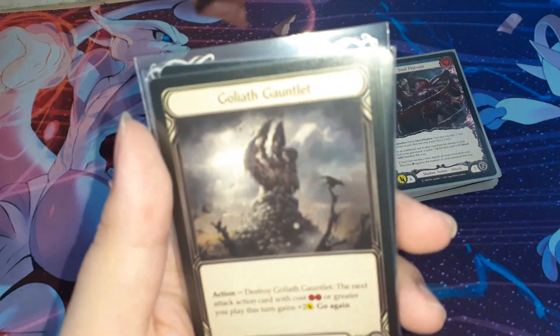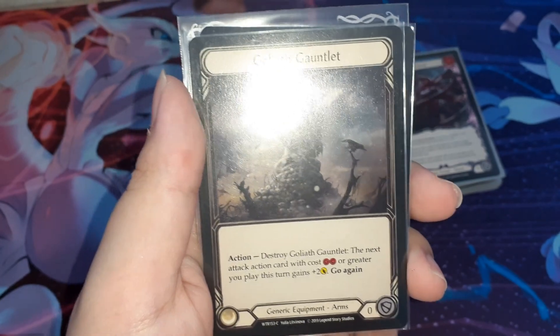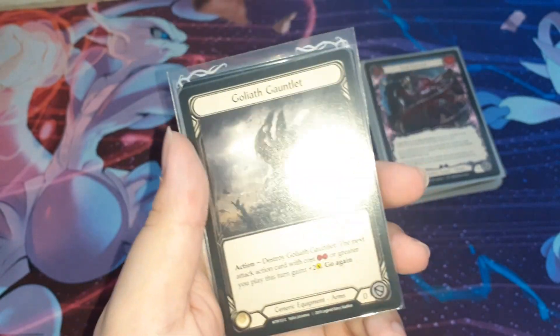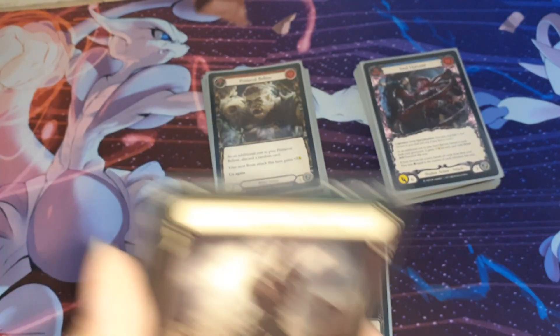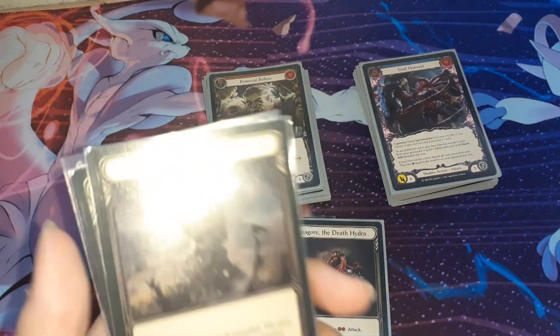Next is the arm — Goliath Gauntlet. Of course this card must be here. Action: destroy Goliath Gauntlet; the next attack card you play this turn that costs 2 or greater gets plus 2 power. So it will hurt the opponent more badly. Because in this deck it's more about go tall, there's a lot of high power cards, so you can use this to deal a lot of damage.